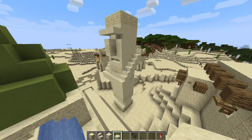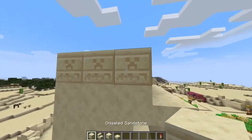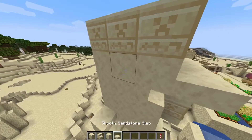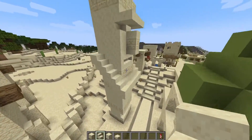Here's a sandstone version in a village I created in this world. As you can see, I just switched out chiseled stone bricks for chiseled sandstone, then all the rest with smooth sandstone. You can also use regular sandstone — they look fairly similar and don't make a huge difference.